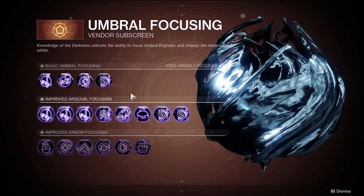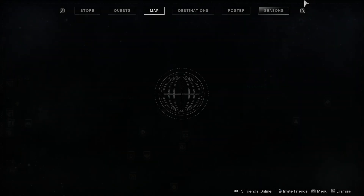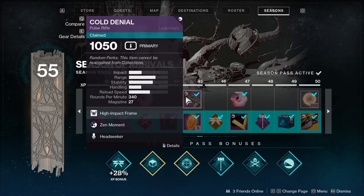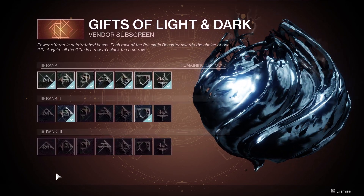Now, if you want to farm this sword, it's actually pretty easy. All you have to do is come right here and you can focus your Umbral Ingram, and you're going to get the sword or the Season Pass Pulse Rifle. To get that Ingram, you have to be level 45 in the Season Pass so you can get the Pulse Rifle, and once you unlock this, you can start farming them over and over again. Before you want to go crazy on farming, saving materials will probably be pretty smart.